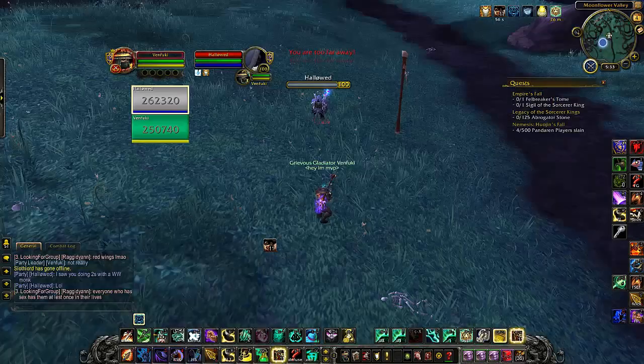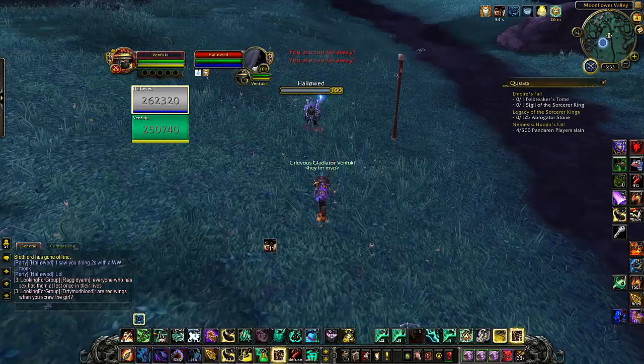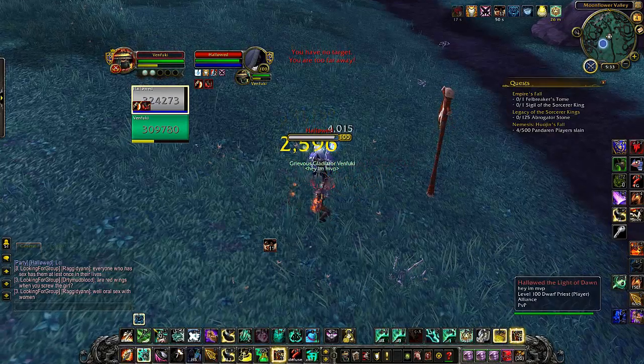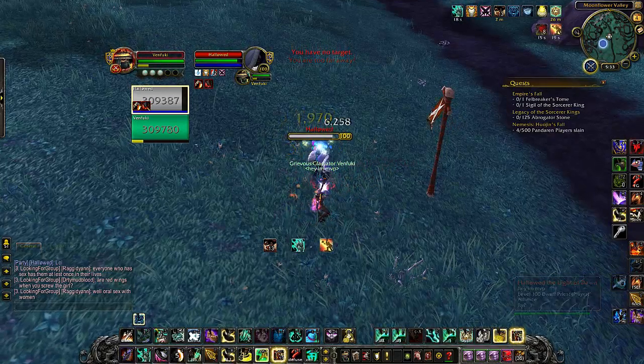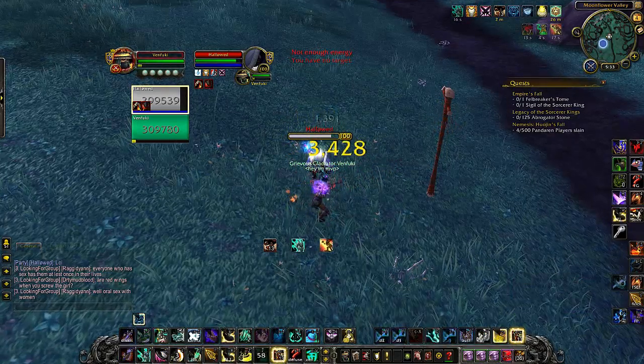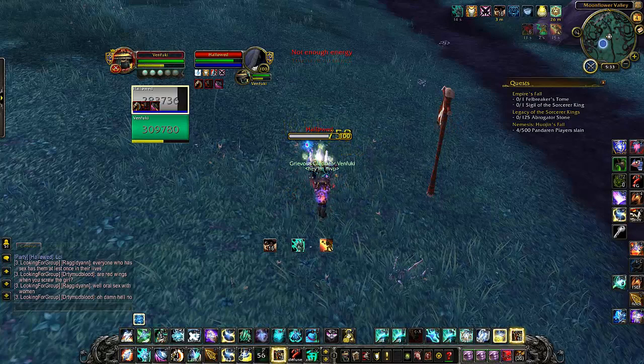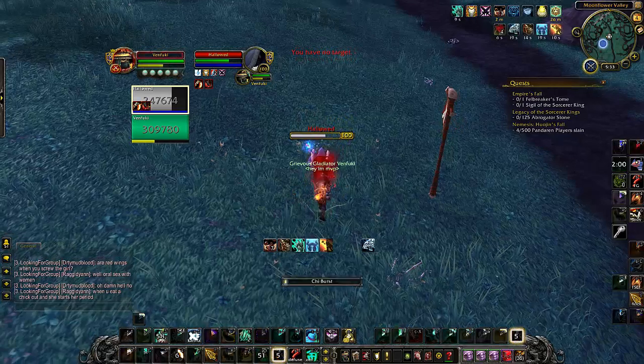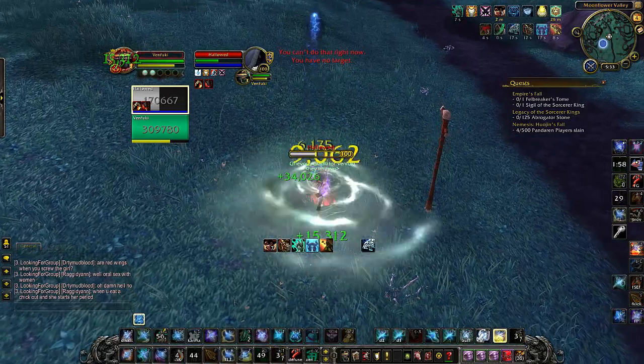Now I'm going to show you what that looks like. As you can see, I have 11-stack Tiger — very easy for me to track. I'm going to put up my Tiger Palm now. So I see I have stacks, I have Tiger Palm, and my trinket proced. So now I decided it's time to go crazy, and I can blow my stacks as well as my on-use trinket and burst this Priest down really, really hard. And as you can see, it's a lot of damage. It makes it very easy to track your cooldowns.